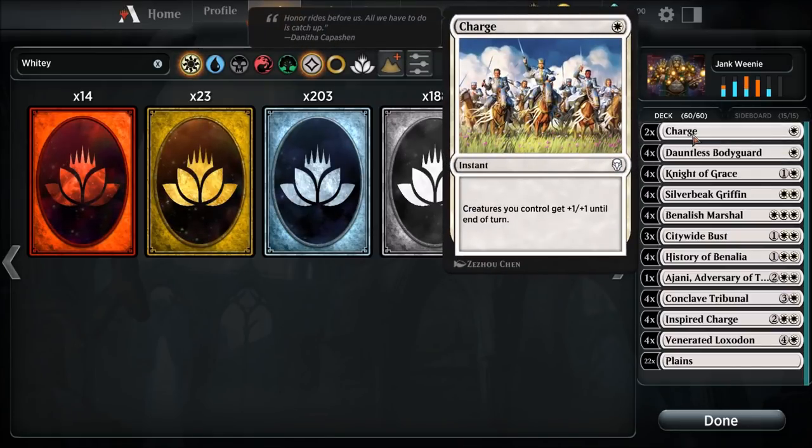First up, we're gonna run two Charges. This is a really janky deck — I'm just gonna call it Whitey or Jank Weenie, one of the two. Creatures you control get plus one, plus one until end of turn. Very simple and basic card, but it can help out in certain predicaments. One of those will unfold throughout gameplay, so stick around.